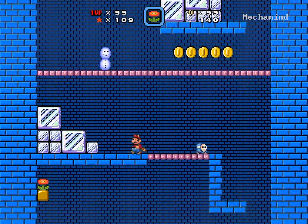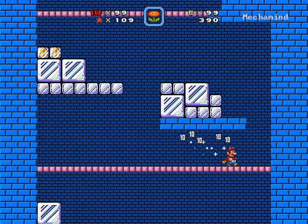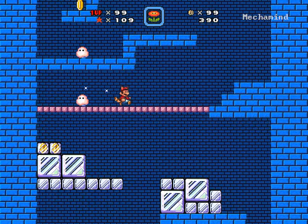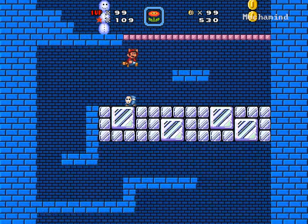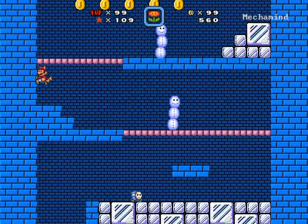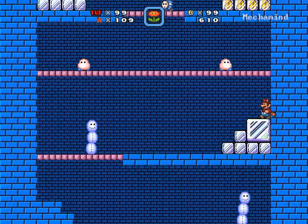I see a whole bunch of levels where the lava rises. I've seen some things where other stuff rises — maybe an electrical beam or something. But what about ice? You wouldn't see that too often. Instead, we just got the scrolling. Maybe it's not quite cold enough, so that's why we don't see anything.